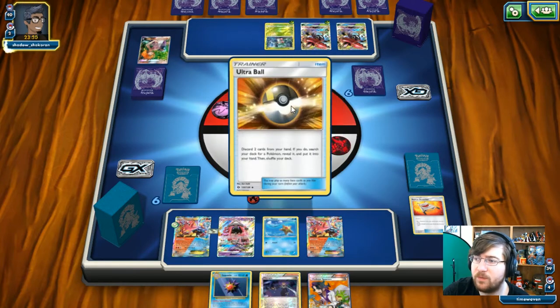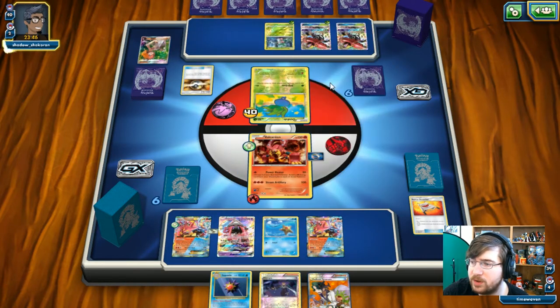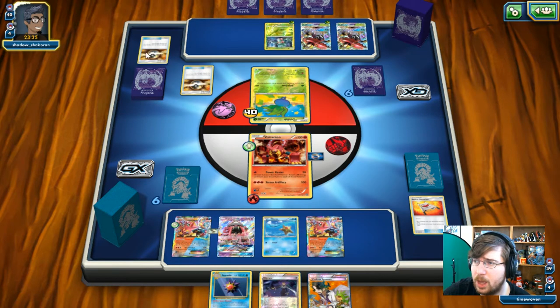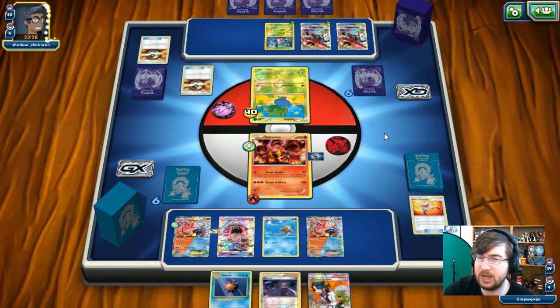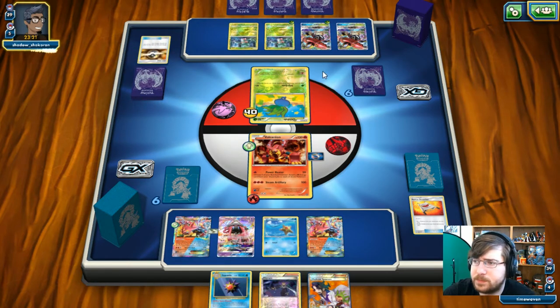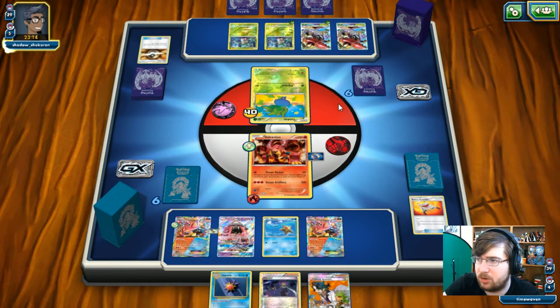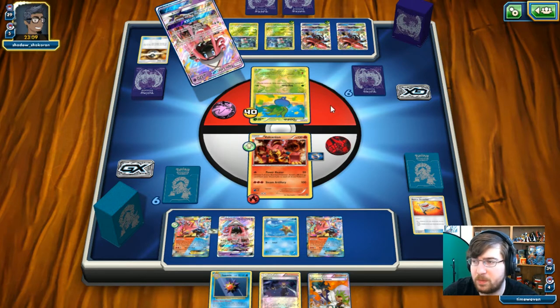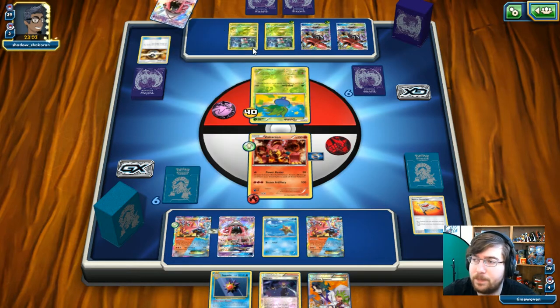My opponent drops a Grass Energy on Fomantis instead of further setting up Tapu Bulu, then goes for Horn Attack. An Ultra Ball follows — probably going for Lurantis, making a Lurantis-Bulu combo. I notice they search for another Fomantis and eventually use a Tapu Lele to search a supporter — a good move, saving resources while knowing they could grab Lele. My opponent goes for Lysander.